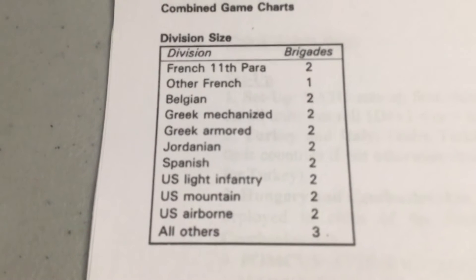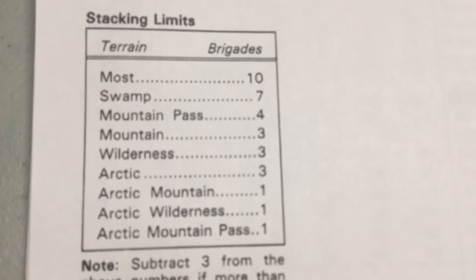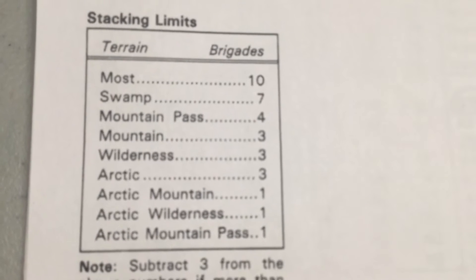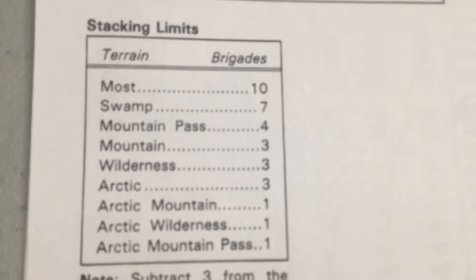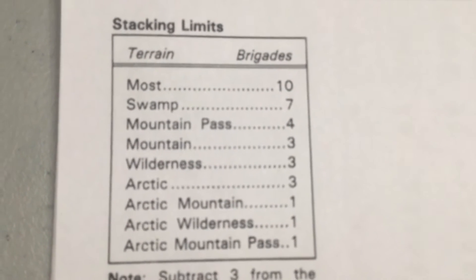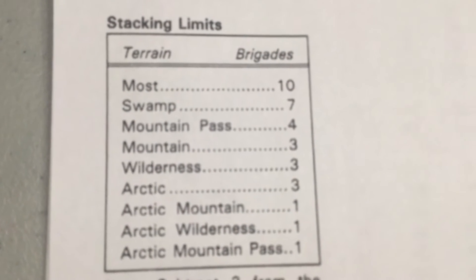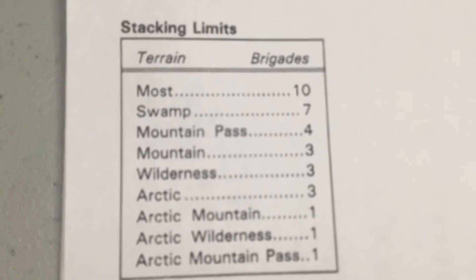However, some divisions in NATO and other countries have a different number of brigades — this chart is the standard for that. Here we have the stacking limits. The standard clear hex can contain ten brigades, but if you're looking at an Arctic mountain, it's very difficult terrain with few roads and flat areas, so you have fewer units that can stack there. The principle is you cannot attack into a hex with more brigades than could stack in that hex. So if you're attacking up a mountain, you're just bringing that part of your army that could ultimately settle if they win and capture the target.